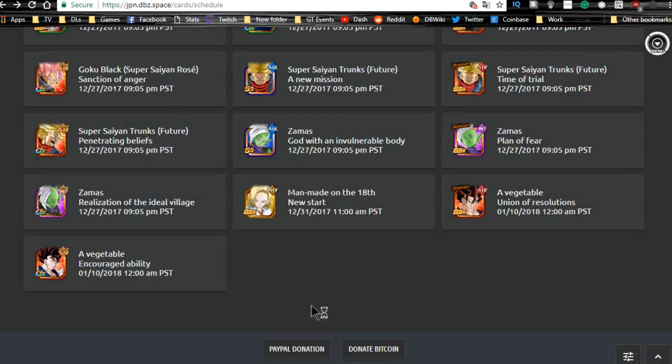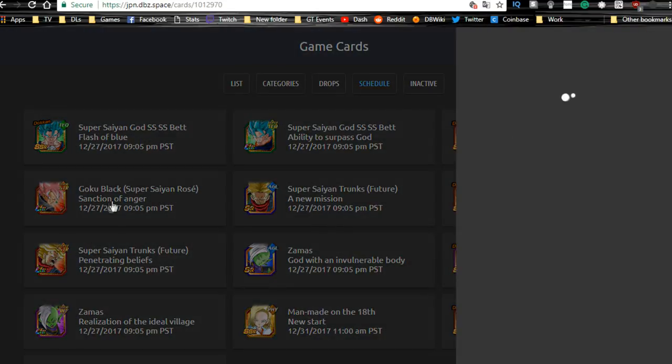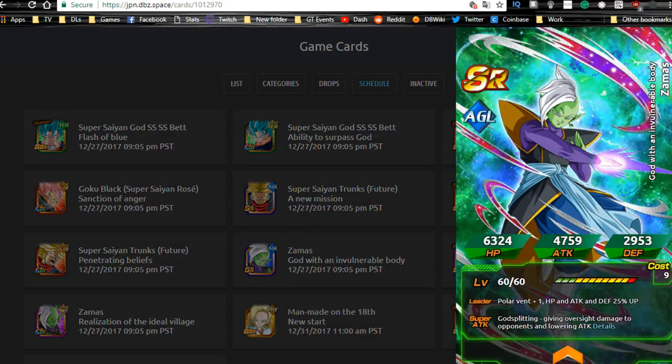The SR Agility Zamasu has a leader ability of Extreme types Ki plus 1, HP, Attack, and Defense plus 25% — very weak. His passive recovers 25% of damage inflicted as HP, which could come in handy on a Super 17 team. His Super Attack, God Split Cut, does extreme damage and lowers attack. Link skills are Prodigies, Cold Judgment, Dismal Future, Godly Power, Power Bestowed by God, and Fear and Faith. Not a great unit, but he's an SR so expectations are low.